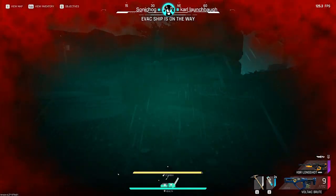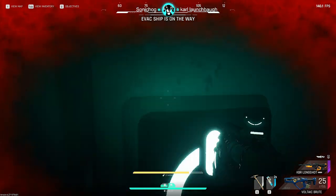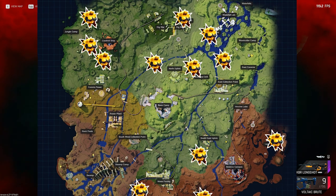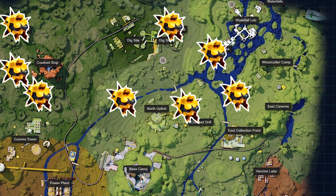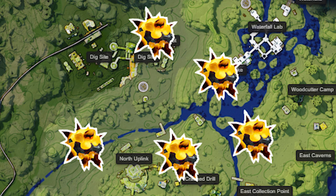My last big tip is to always run Bright Sands if your goal is to acquire as many strange meteor cores as possible. Bright Sands is smaller, and in the north area of the map there are five meteor strikes that happen all right next to each other in very close proximity. You can literally just bounce between these locations one after another.